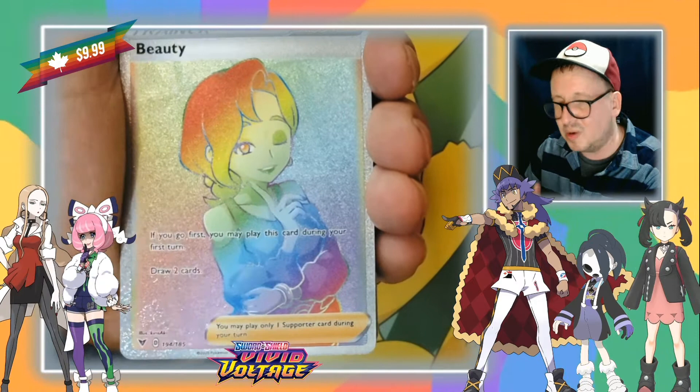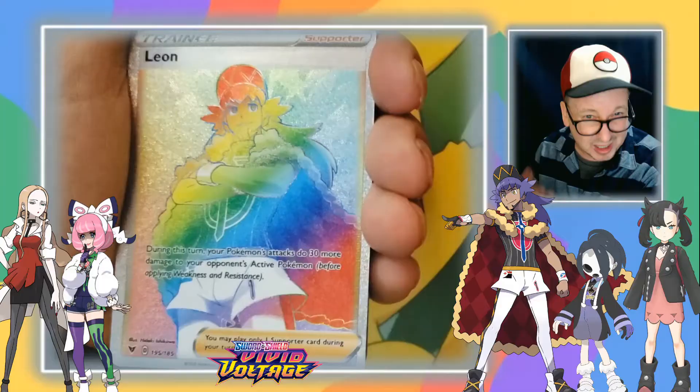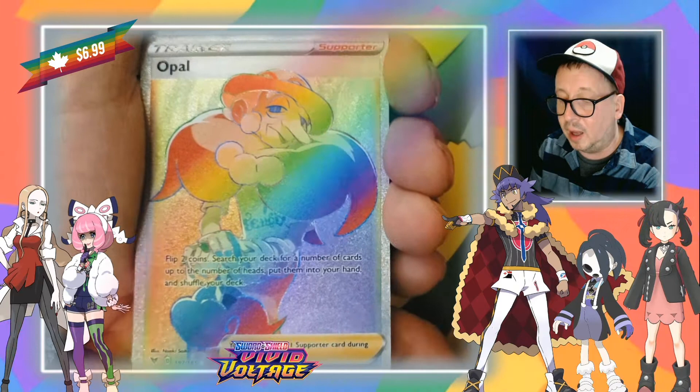This one is Leon — man, see the stars? Wow, he's like an all-star. Such a good card. Nessa is probably one of my favorite rainbows — it does this weird circle thing. There you go, you can see it. Absolutely beautiful card. And Opal — everyone's favorite character, weird strange lady.